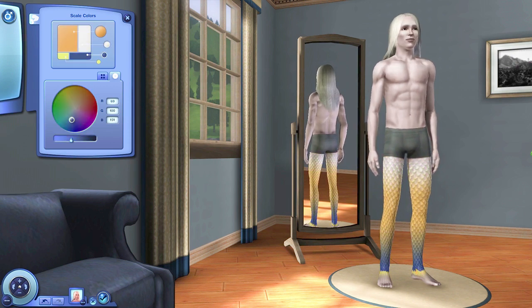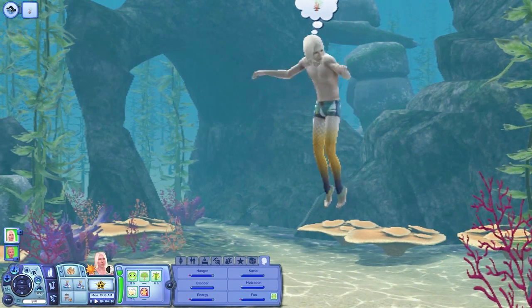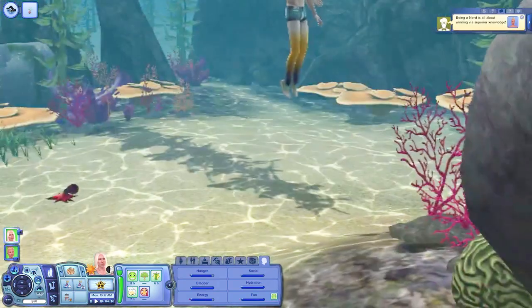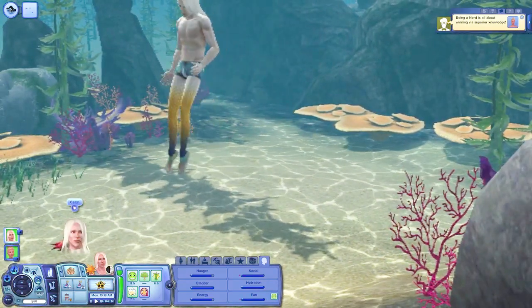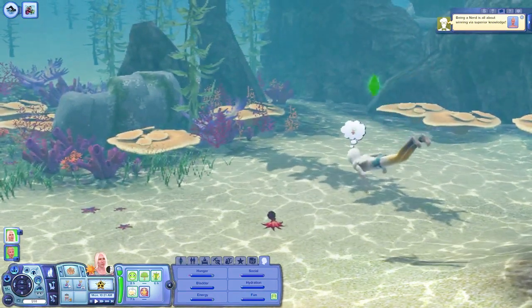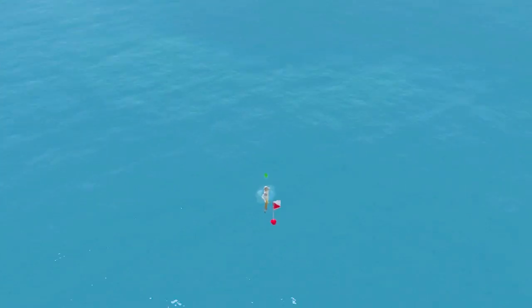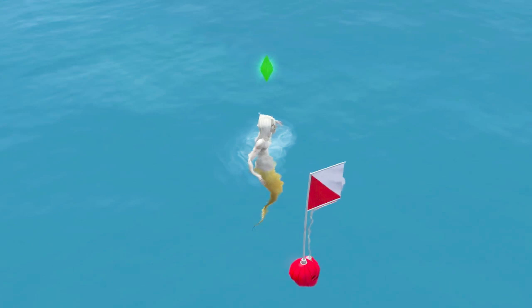I usually initiate the scales operation on mermaids that I don't control while they are in the water, as I did with Triton King. I find that works for me — I haven't had a fail yet by clicking on the mermaid while they are under water. I tried to do it when they were swimming to change the scale colour and the mermaid reset. So as you can see, there he is with his tail.